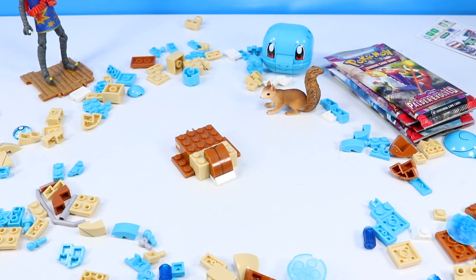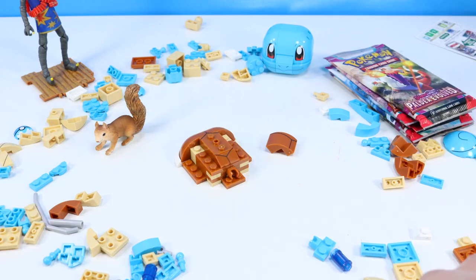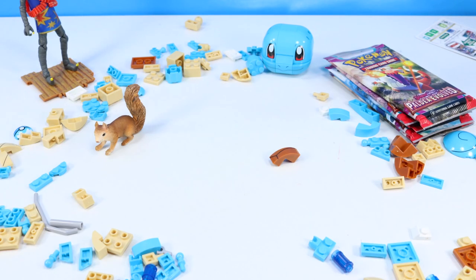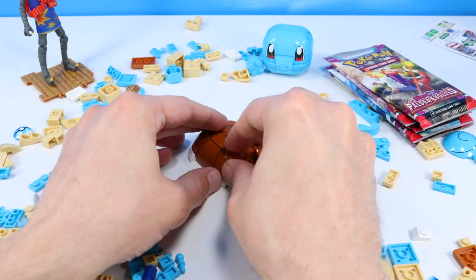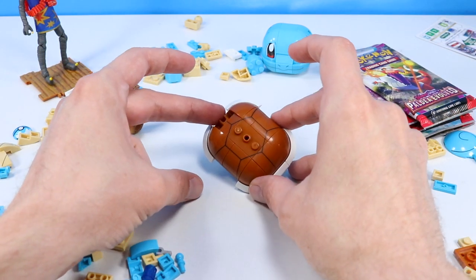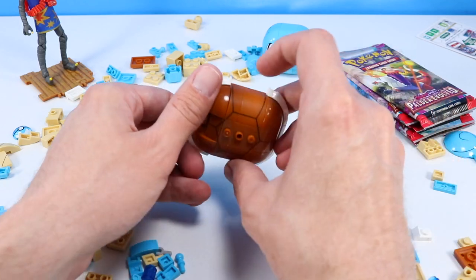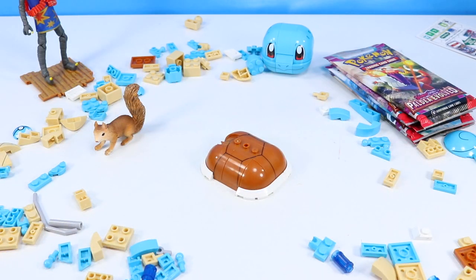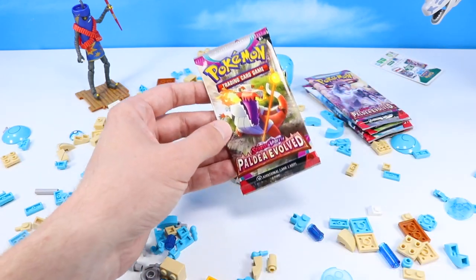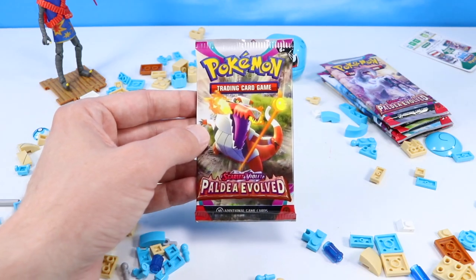And so now Landry and I will continue with the shell build of Squirtle. Now Landry and I have constructed what looks to be the entire back shell of a Squirtle. Very nicely done. And then we will begin to build the front part in the next steps. But first, let's move on to our next pack — and oh, I recognize this one. It's a Skeledirge. I've evolved my Fuecoco up to a Skeledirge — pretty tough Pokemon.